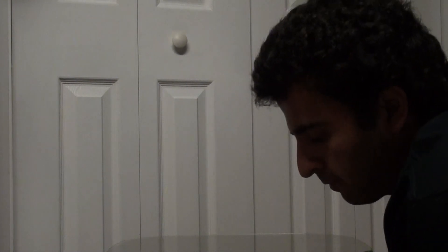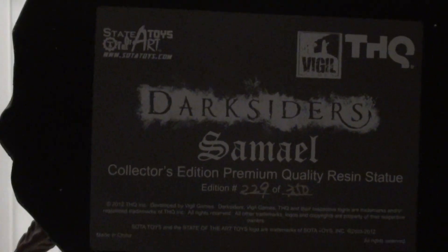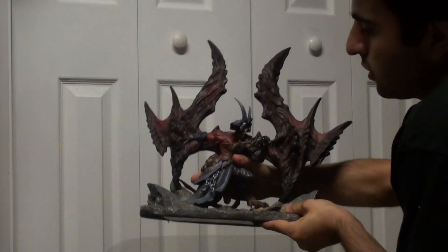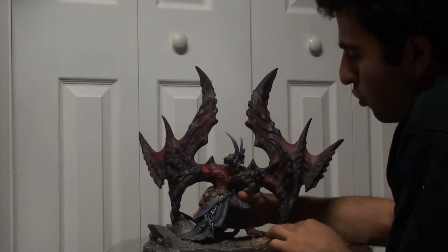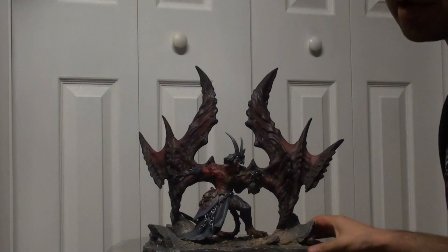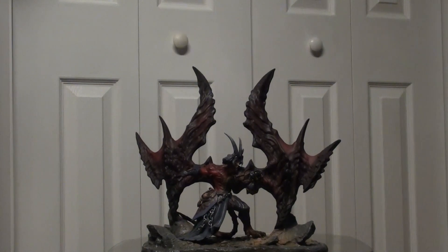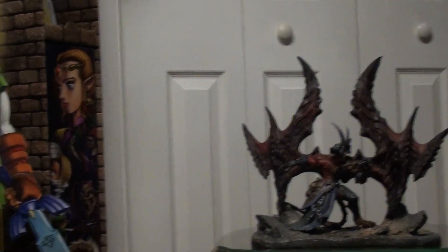First things first, if we look at the base of the statue you can see it shows the individual number and then just some basic information. The whole set comes in two pieces basically — the base, and then Samael himself with his oversized demonic wings. Let me just grab this and get a closer look at Samael.